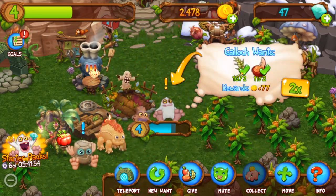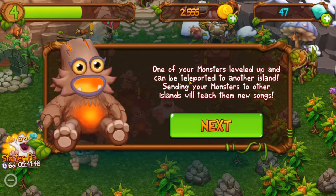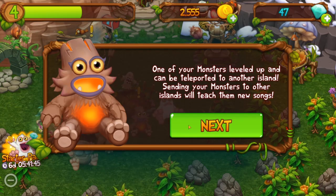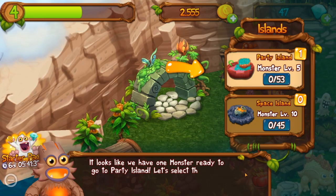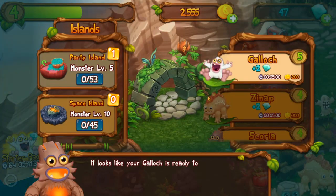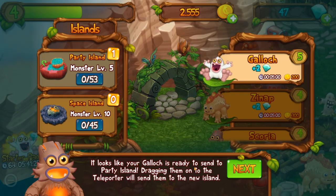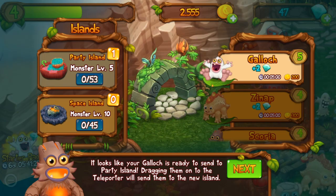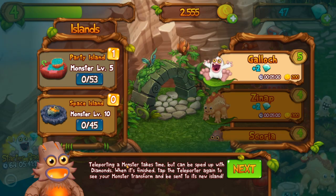Let's feed him some apples. One of your monsters leveled up and can now be teleported to another island — sending your monsters to other islands will teach them new songs. It looks like we have one monster ready to go to Party Island. Your Galage is ready to send to Party Island — dragging them on the teleporter will send them to the new island. Teleporting a monster takes time but it can be sped up with diamonds.